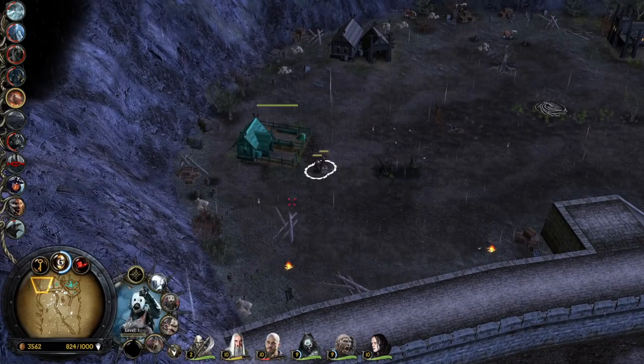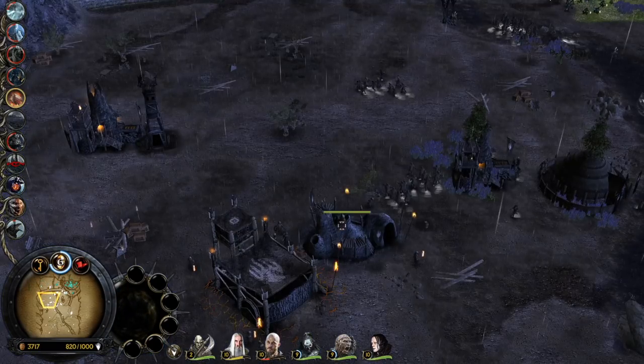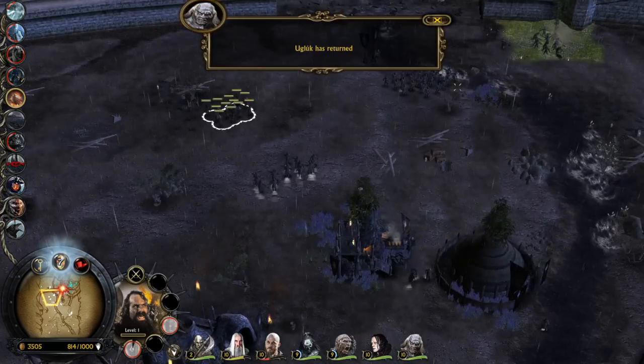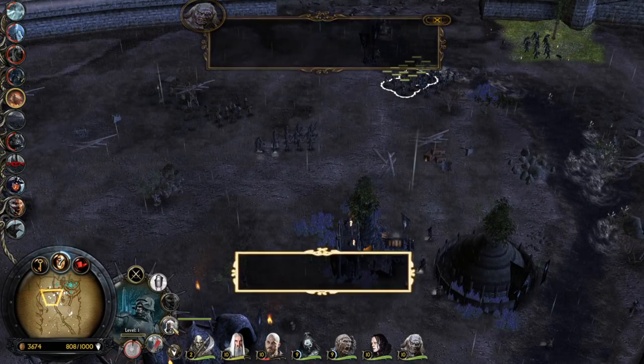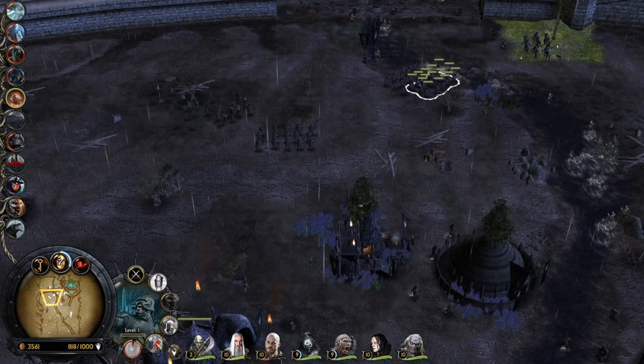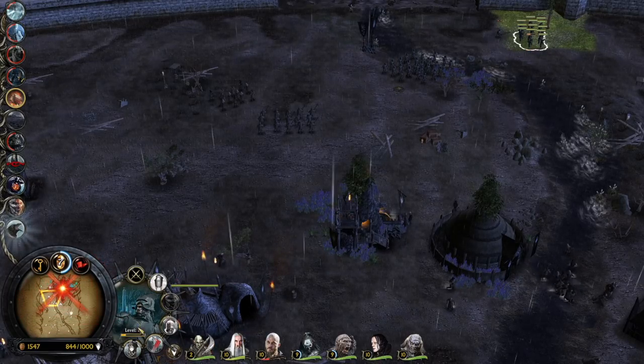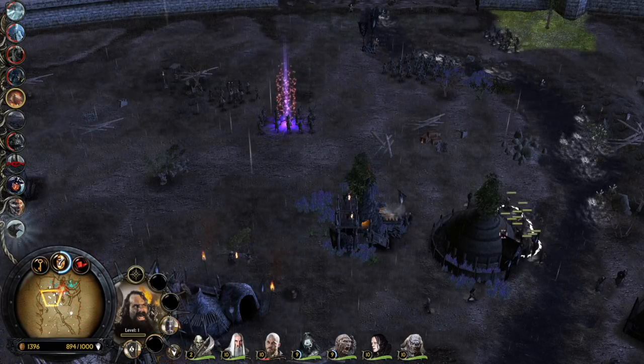Unlike in Battle for Middle Earth 1, the siege weapons in BFME 2 and Rise of the Witch King are not damaging units as much. Ugluk has returned — that's good. All the upgrades on the fighting Uruk-Hai to make them as tanky as possible. We can also use the shield wall formation to make them even tankier if we need to.